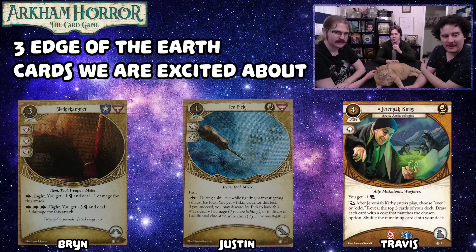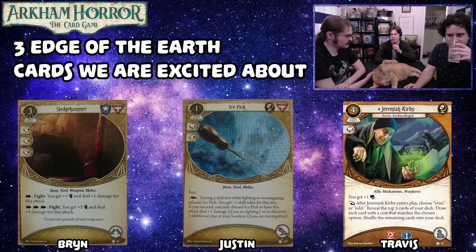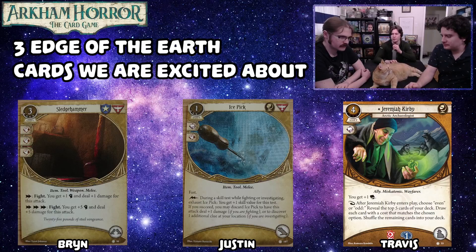Travis said this could be an ally you'd play over Dr. Milan. I think this is comparable in power level to taboo Dr. Milan with a little bit of deck building knowledge. You can just stack your deck so all the cards cost zero, two, or four, and draw five cards — assuming none of them are skills, of course.